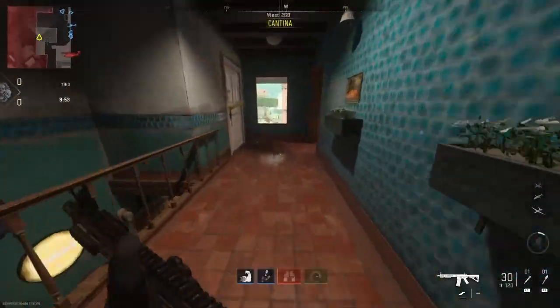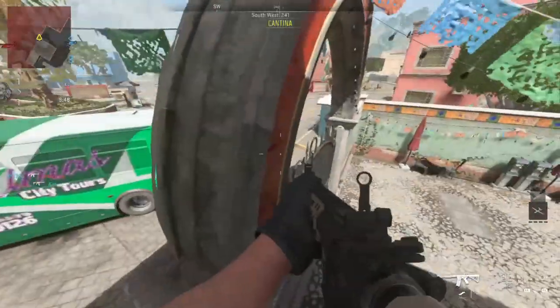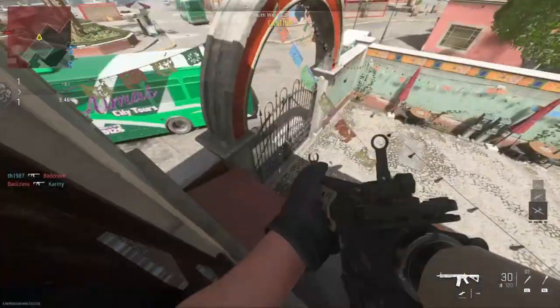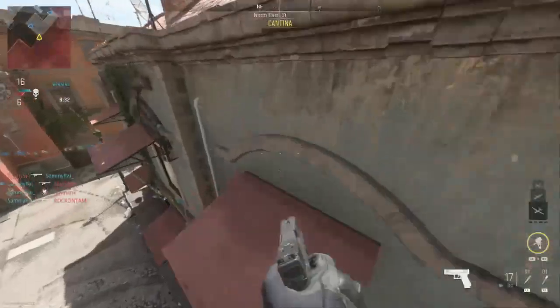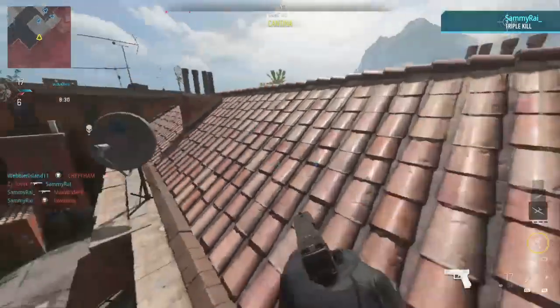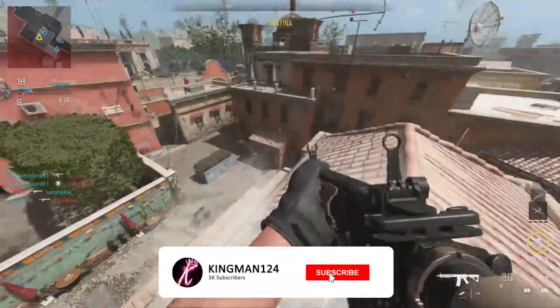What you want to do is make your way to this window as you see, and all you want to do is do a run jump on top of this archway. It may take you a few attempts but trust me guys, this is probably one of the easiest top of the maps ever to be discovered. Run and jump, jump on here and then there you go, you can just mantle up. With this new feature where you can hang on walls, it's absolutely insane.